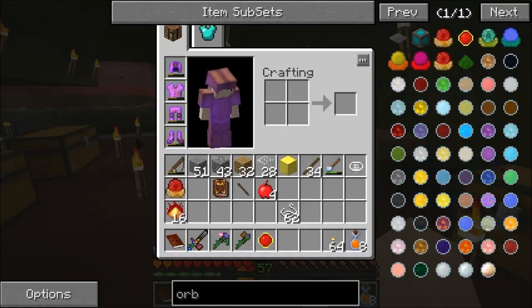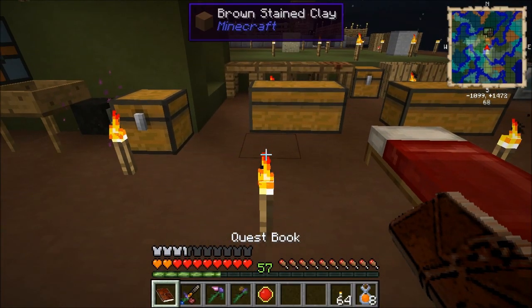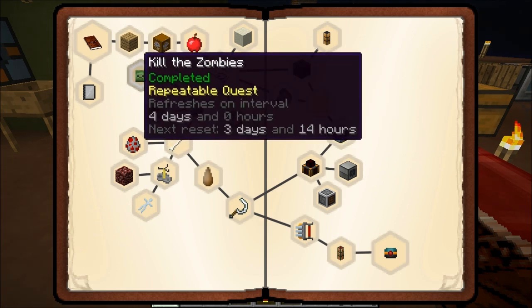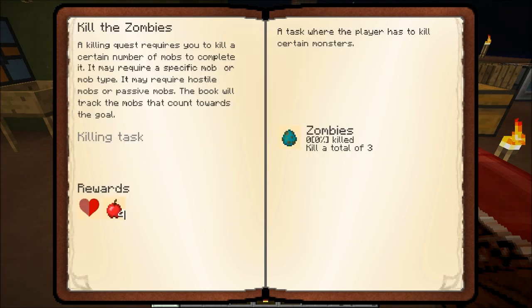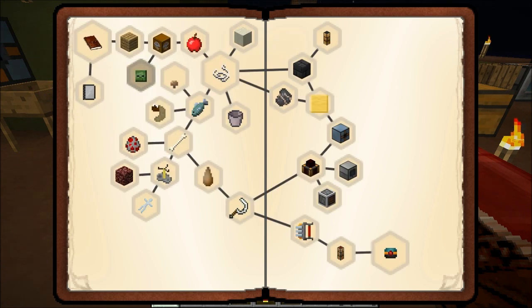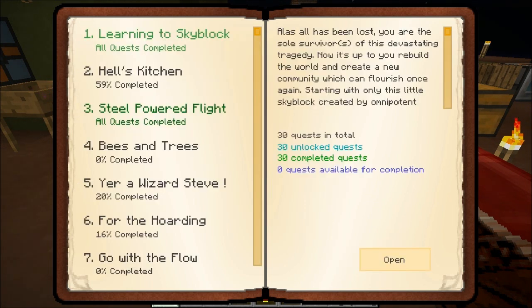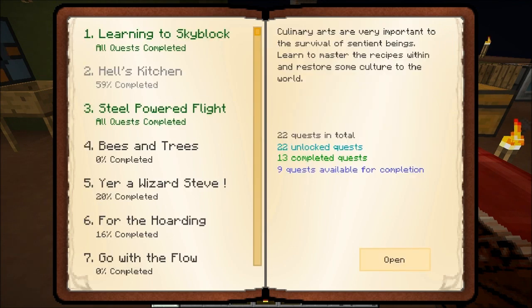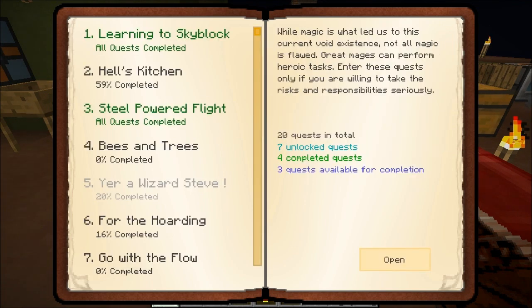So that is that. We're about out of time today. But that definitely got that quest completed. Learning to Skyblock is completed — so that's two chapters now that are completely done. We still got all this to do too, and that's going to take us a long time. And for the hoarding, that's going to take us a long time too.